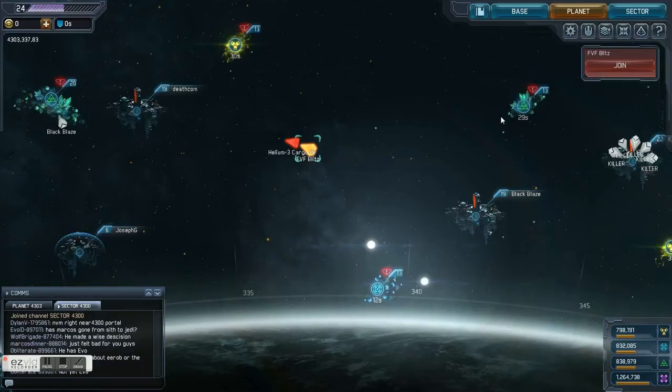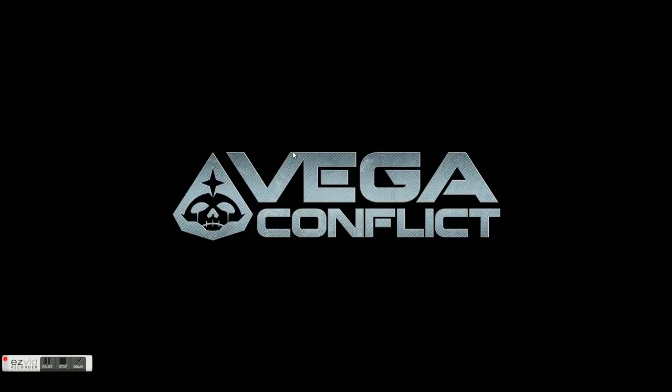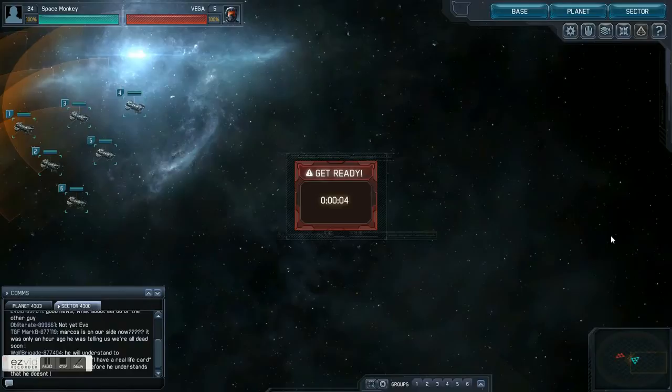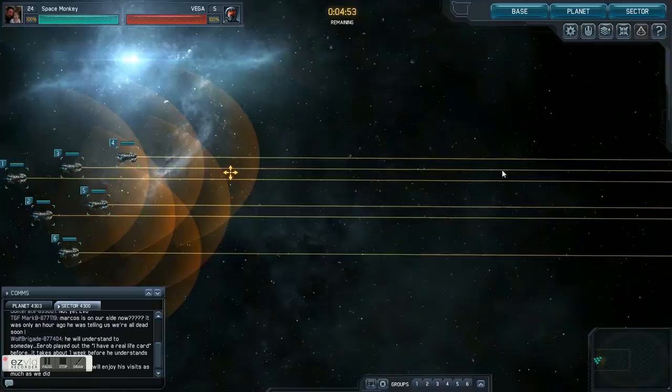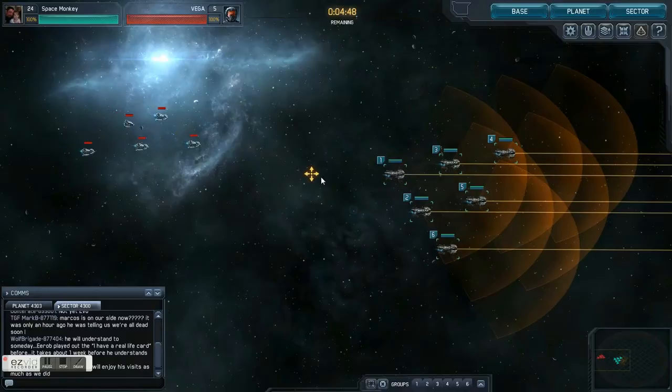We've all learned how to strafe, now let's learn how to do some grouping — getting our ships grouped up for battles. It helps with different strategies, different cargos, different base attacks. We're going to make groups right now. As you can see, all the ships are selected and you can move around — all of them move together — but there is a way to group them.